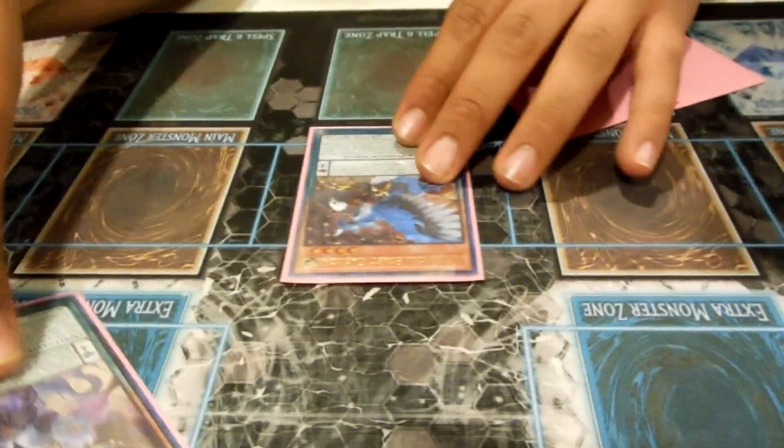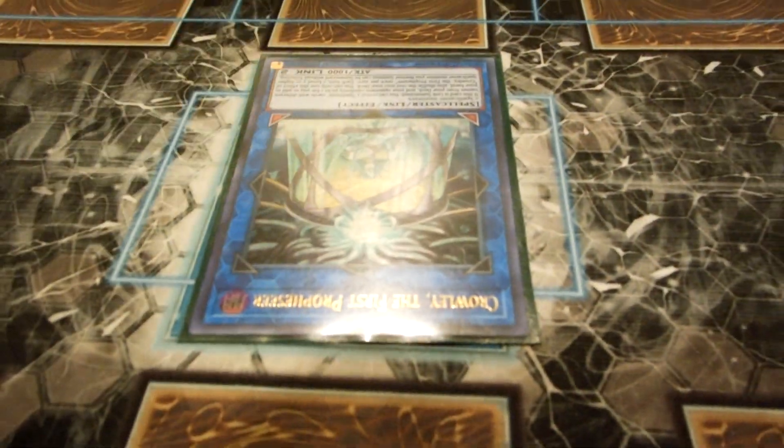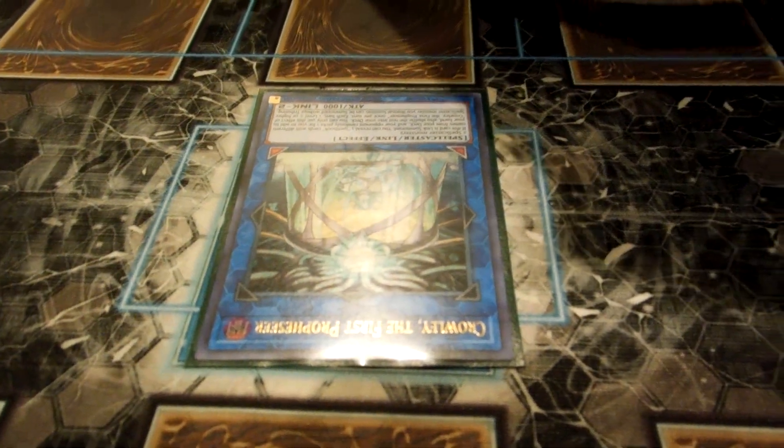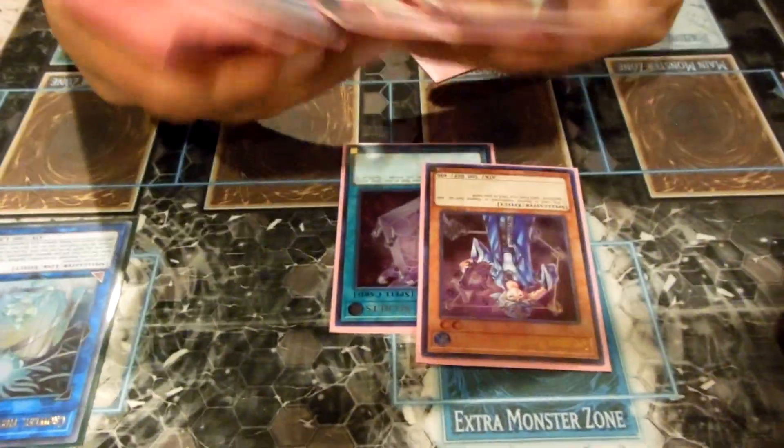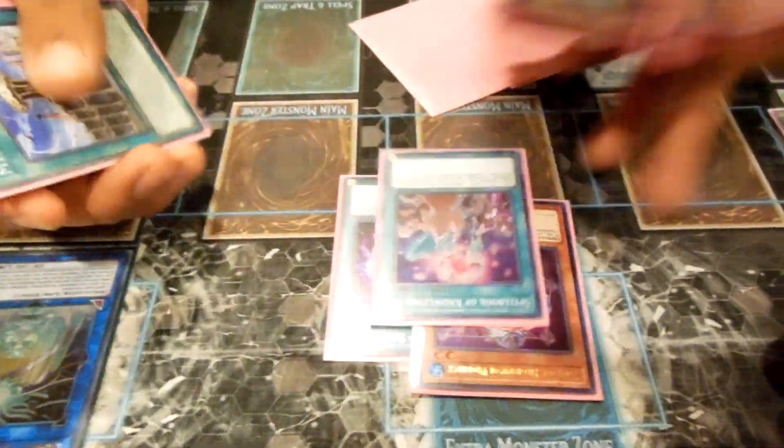Next I normal summon Garuda and link into a Crowley. Activating Crowley's effect, in his test he drew Secrets, so we're just going to add Secrets.